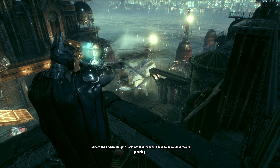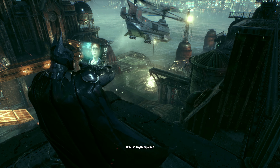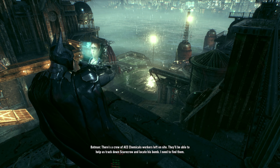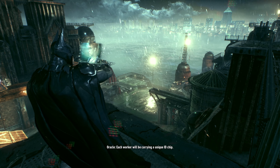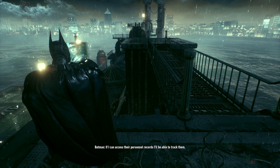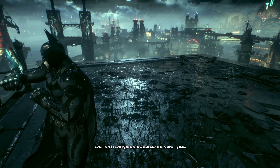The Arkham Knight? Back into their comms — I need to know what they're planning. Anything else? There's a crew of Ace Chemicals workers left on site. They'll be able to help us track down Scarecrow and locate his bomb. I need to find them. Each worker will be carrying a unique ID chip. If I can access their personnel records, I'll be able to track them. There's a security terminal in a booth near your location — try there.